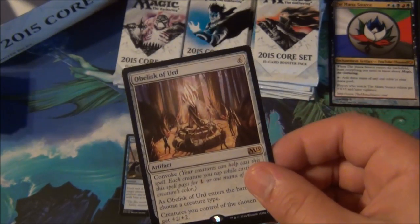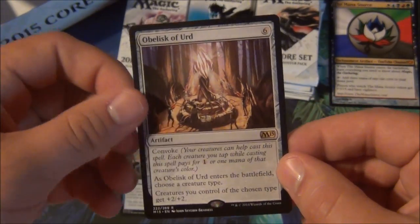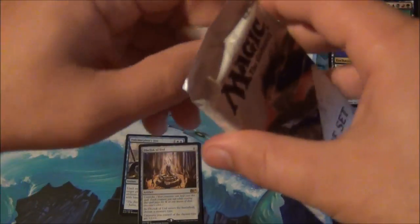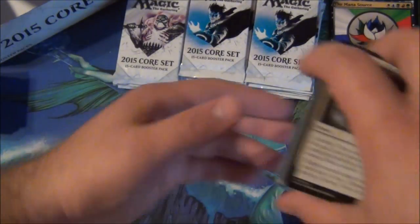Obelisk of Urd — it's six mana convoke. You choose a creature type and creatures you control of that type get +2/+2. Wonderful for tribal decks, especially in a format like Commander. You can expect to see these everywhere; everyone's always looking for anthem effects like this. It'll definitely be a staple. The convoke lets you play it way sooner than you normally would, which makes your little small dudes way bigger. Obelisk of Urd is very cool.